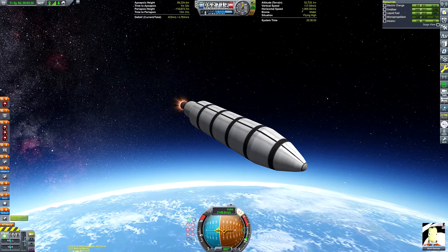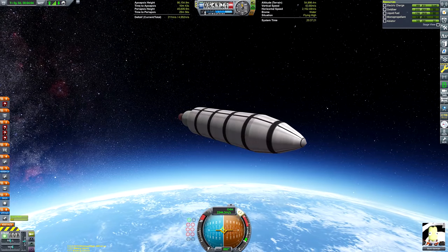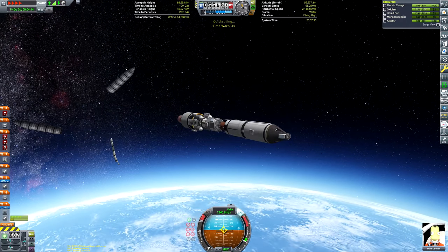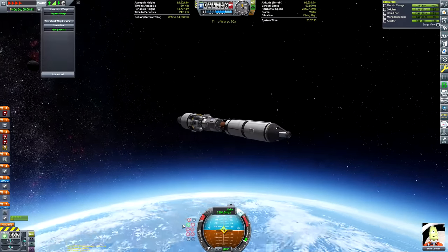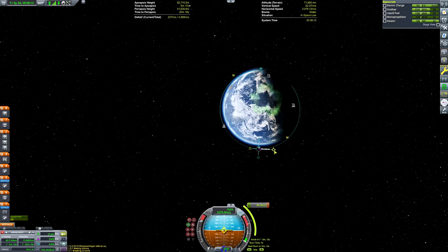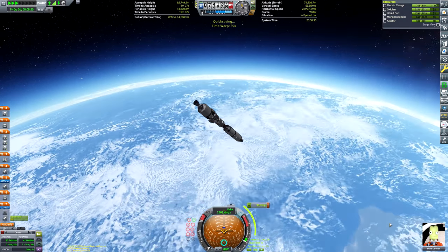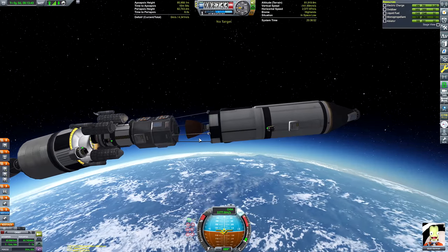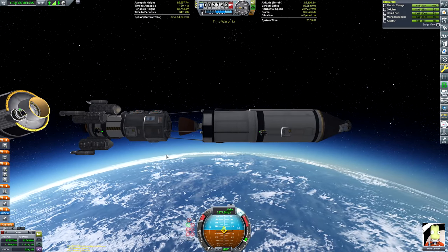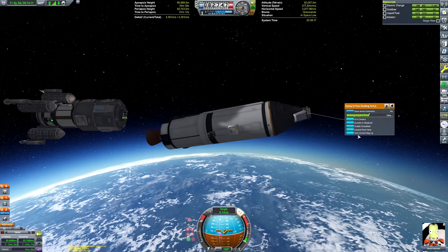I'm hoping to get about 2,000-ish science points from this flight. A lot of you might be thinking that's kind of low for a Duna mission. The reason is I'm kind of nerfing how much science I can get from a planet or moon because I want to give this series as much longevity as I can. If I was just going for maximum science, I would have unlocked the entire tech tree by this point - you can unlock it just by going to the Mun and Minmus. So the rule is I'm only allowed to get science from one biome of a planet or moon, from one place.